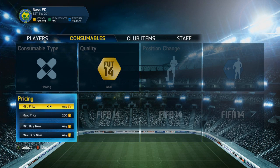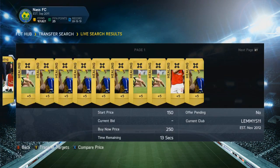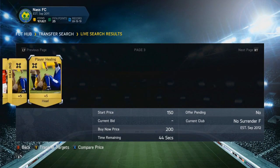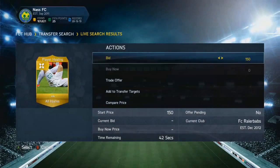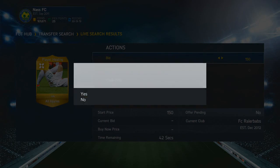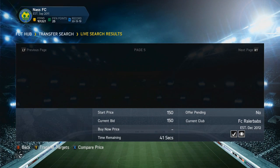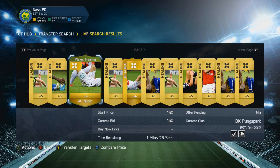We pick up all healing cards with a maximum price of 150 coins, and we bid 150 coins on each of these. I don't think there will be many that show up, but I mainly do this on the web app. We bid 150 coins on all of these and you can easily sell them on for around 450 coins. So you basically triple your coins before tax, though you lose out a bit after tax.